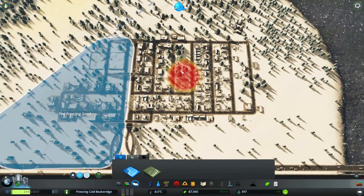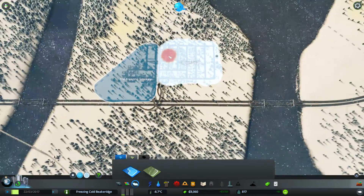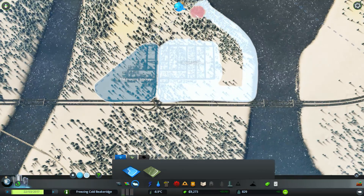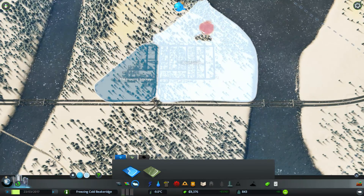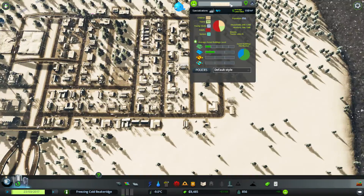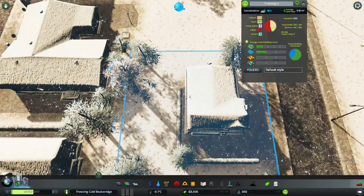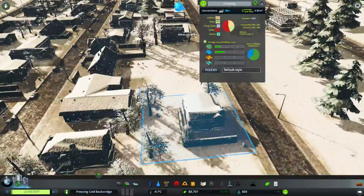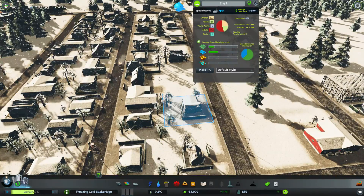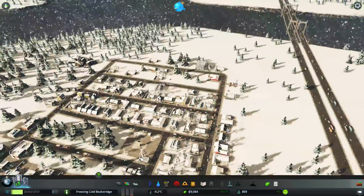This side... we will expand down to fill out this whole area here. It is not going to be called Beach Square. This one is the Freezing... what are these things called? They're called like... roofs, houses. I want to say the Freezing Tiles — that's kind of too obvious, but you know what, we're going with it. The Freezing Roof Tiles. Like little roof tiles — that's the idea I'm going for. Freezing Roof Tiles.